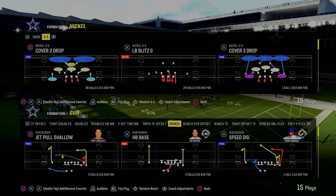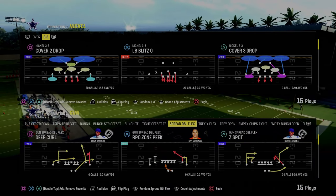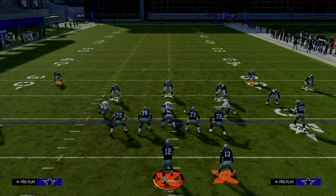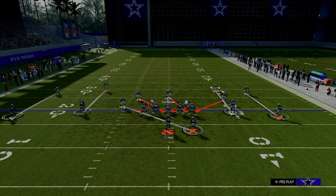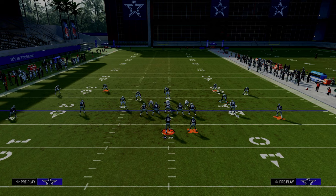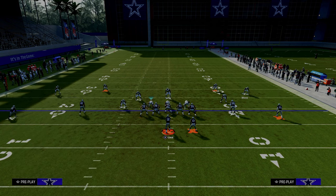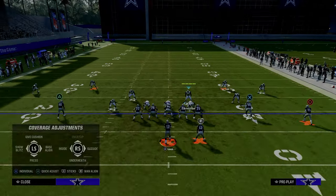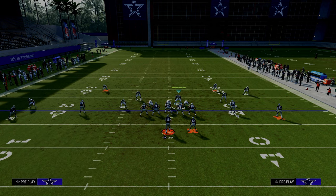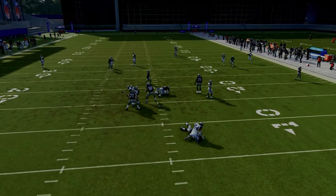The last formation I want to apply this concept to is a two-by-two spread set, because most two-by-two spread sets are going to run through their slot receivers and most people don't understand the tactics of defending spread. Pinch and shift your linebackers to the left. All we need to do is not press this guy — that's literally it. Man him up onto the slot receiver, man this guy up onto the outside receiver, and put this guy into a cloud flat. I think this is the best spread defense in the game. On the left side, we can press the outside guys too. What you'll see is this comes right through the middle — a really good blitz.